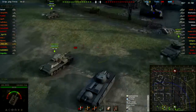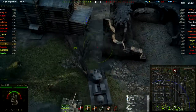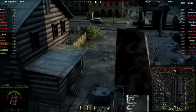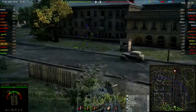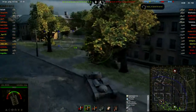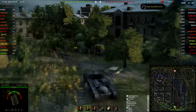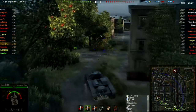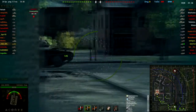I had a T2 light shooting at me and penetrating me every single time just because I've got no armor. You could try reverse side-scraping but I've never tried it — I don't trust it in this thing because it has no turret armor. It's not really the best thing to do with this tank.